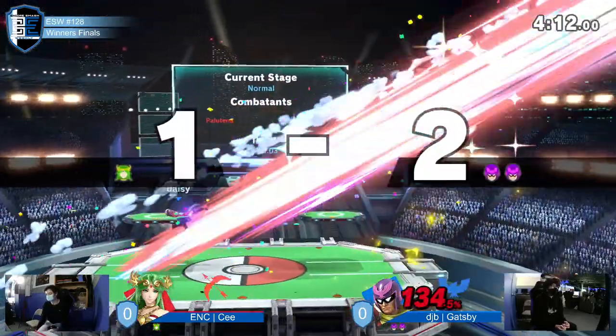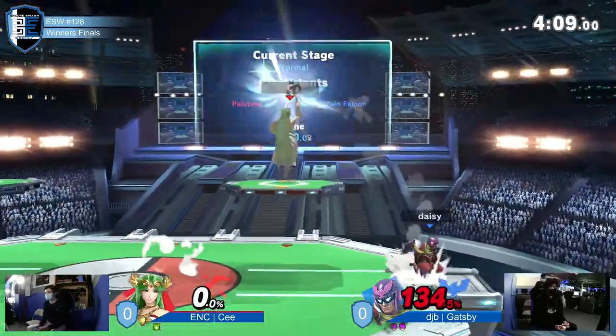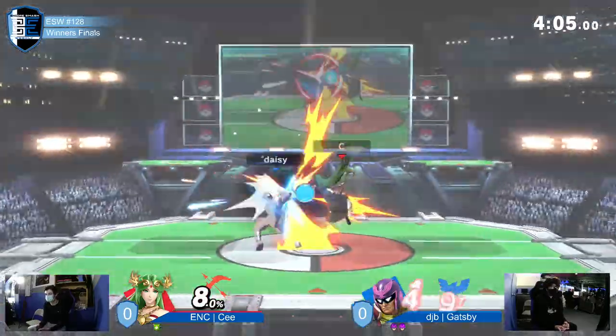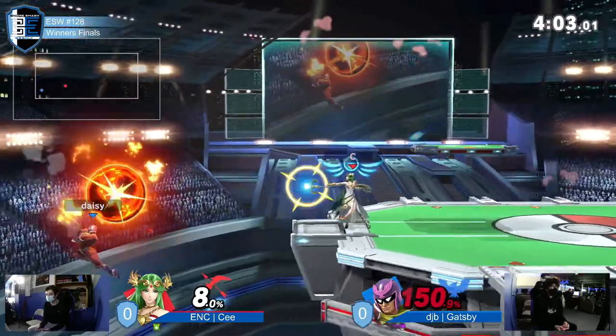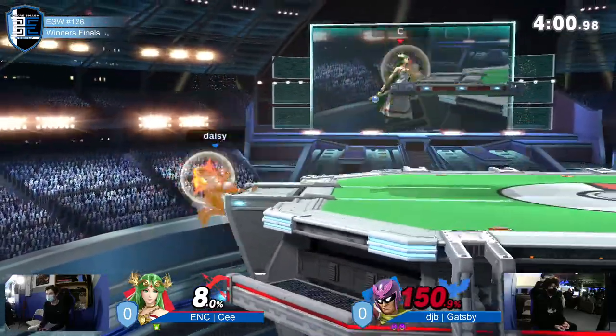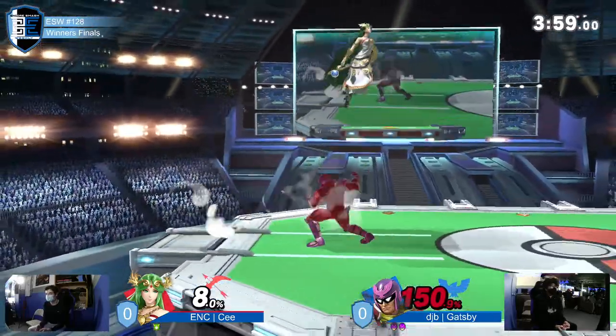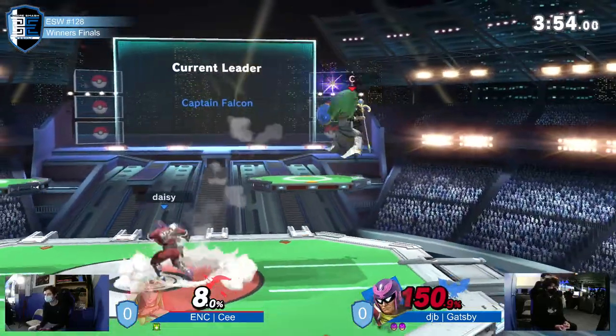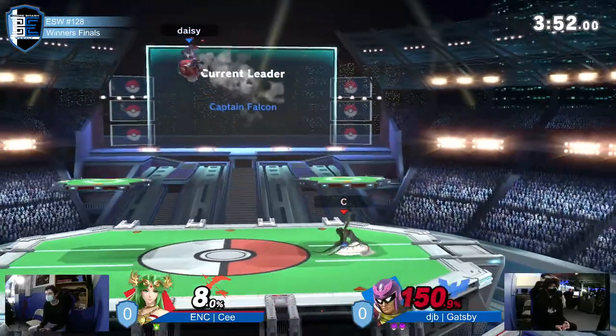A back throw off the stage — this is really dicey, he once again has to recover. But the knee! I feel vindicated, because I was saying Gatsby's disadvantage is just too weird. Players who rely on really keeping players in disadvantage strongly tend to struggle against Gatsby for that reason, and we're seeing that in effect right here.